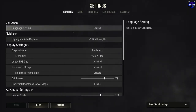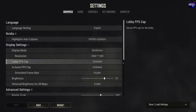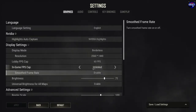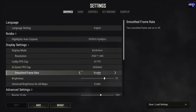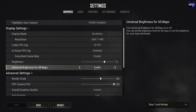Graphics is pretty self-explanatory. You can set borderless, full screen, or windowed mode, and your resolution — I play at 2560 by 1440. You can cap the lobby FPS to 30, 60, or unlimited. I tend to have it on 60 just so it plays a little smoother in the lobby. Once you're actually in the game you can turn it to unlimited, display-based, or custom where you can set your maximum. I just leave that to unlimited. I keep smooth frame rate disabled and brightness set at 71.